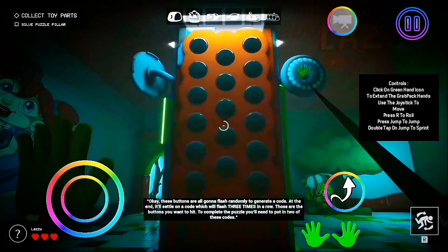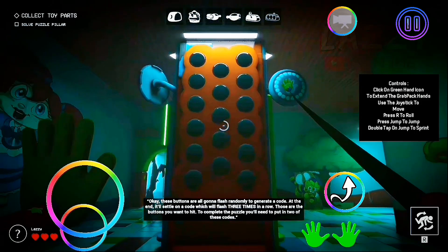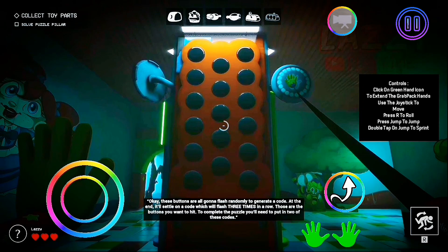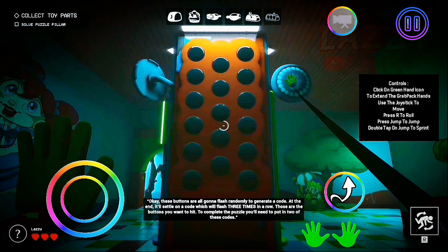These buttons are all going to flash randomly to generate a code. At the end, it'll settle on a code which will flash three times in a row. Those are the buttons you want to hit. To complete the puzzle, you'll need to put in two of these codes.